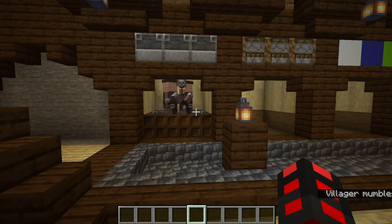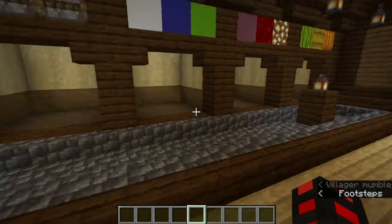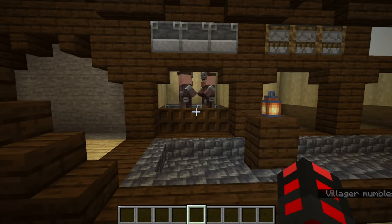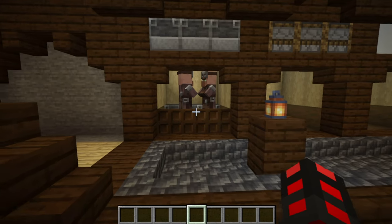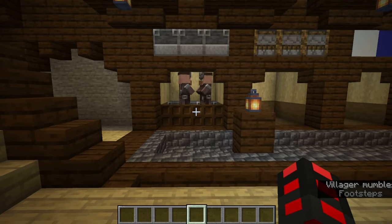That way, you can wake them up in case you need to trade at night. Since there are two villagers in here and three beds, in case one of them is not there or goes missing — well, throw some bread at them and now you have another one. Although, this place is not baby-villager proof; you'll probably need some fences, but even then they'll probably get over.